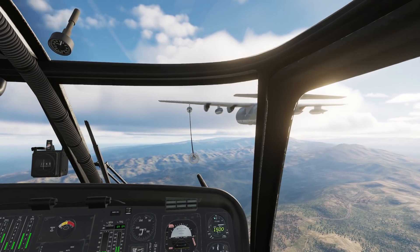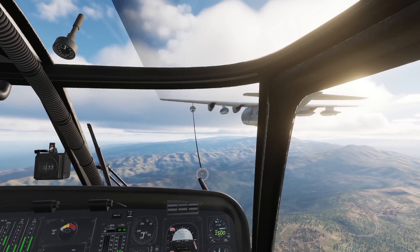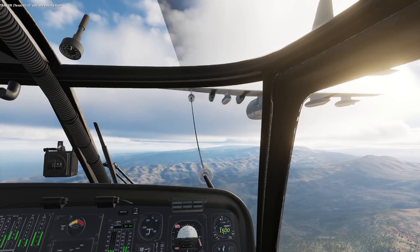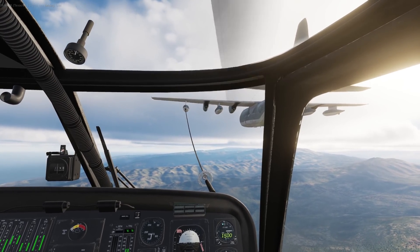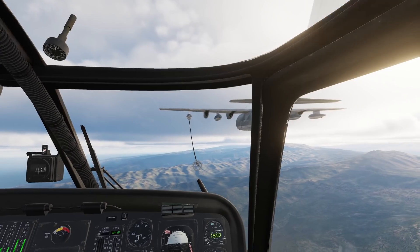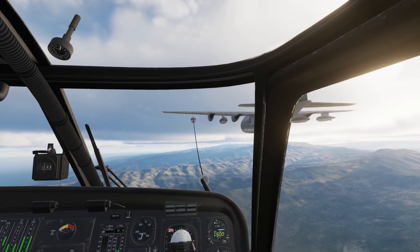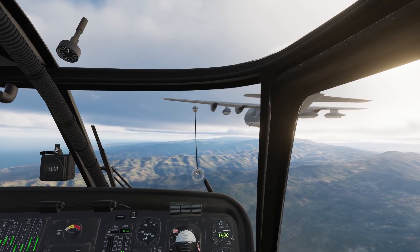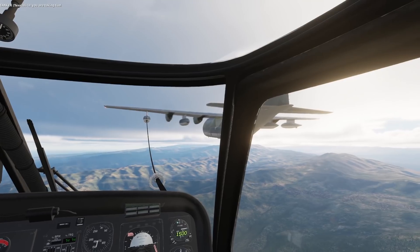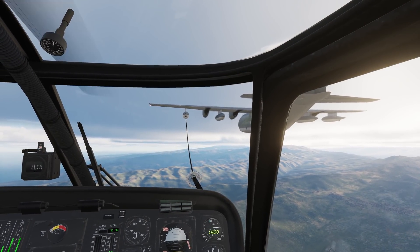Let's get the probe lined up. A little bit of collective. Again, that was very generous — not a very good catch. I would have hit the outside of the basket if that'd been more accurate. Let's come back out. Come on, we can do better than this. Keep the probe and the drogue roughly aligned visually. Go for another stab. Again, the big jump. I don't like how much leeway DCS gives you with that, because the probe isn't going to get in the basket, but it does anyway.